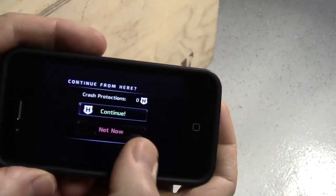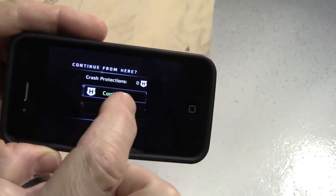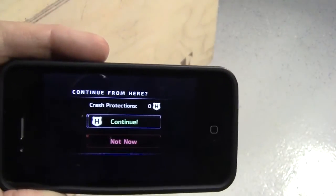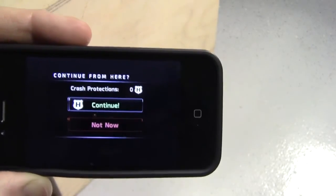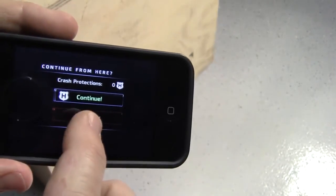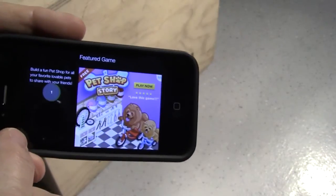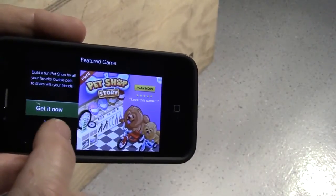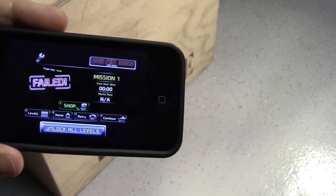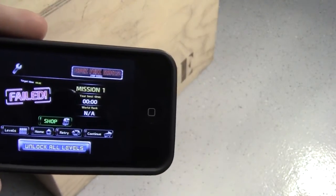I crashed. When you first get this game you get one or two crash protections, but I already used them. It says I have zero crash protections, so I'll hit 'Not Now.' Now I'd have to start all over again. There's an ad, and now I'm at the main screen — it shows mission one, best time is zero because I haven't successfully completed it yet.